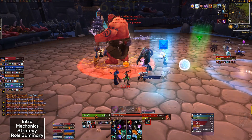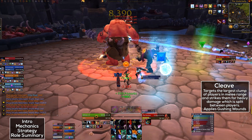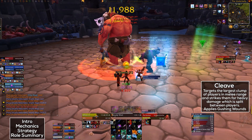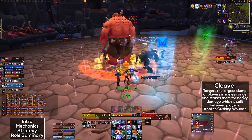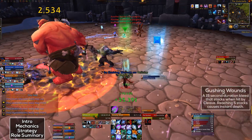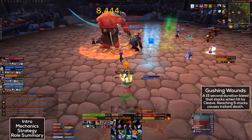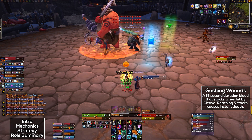Now it's time to talk about the main mechanic, which is Cleave and Gushing Wounds. Cleave will cause him to target the largest clump of melee players and then deal a lot of damage split between them. It also applies a stack of a very, very painful bleed called Gushing Wounds. Now, if you hit 5 stacks of Gushing Wounds, you will die instantly.